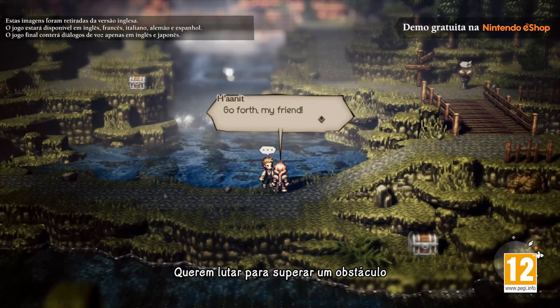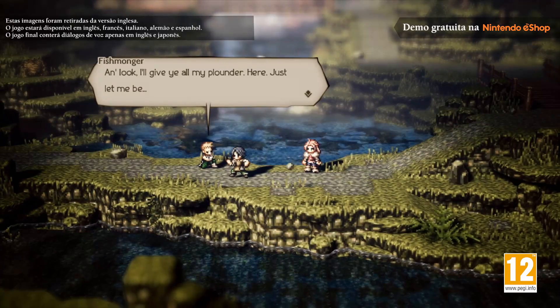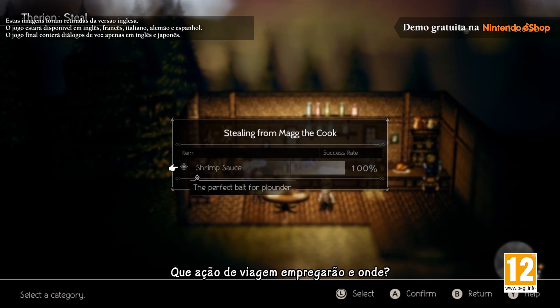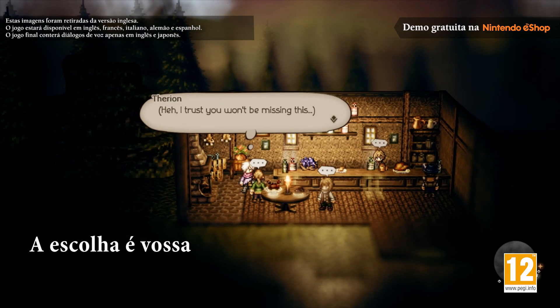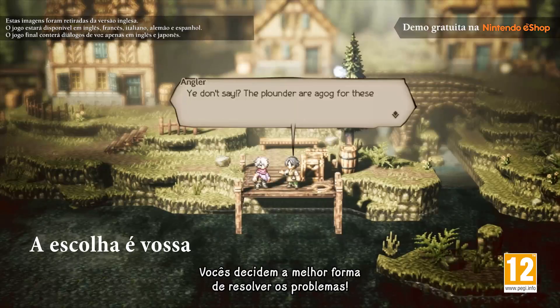In Octopath Traveler, a quest will often have more than one possible resolution. Do you want to fight your way through a spot of trouble, or find an item that will settle matters? Whose path action will you use, and where? How you choose to solve the problem set before you is entirely in your hands.